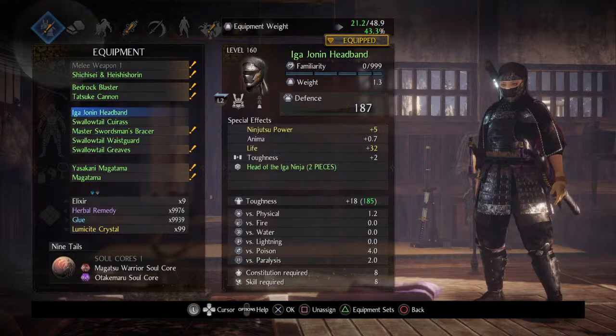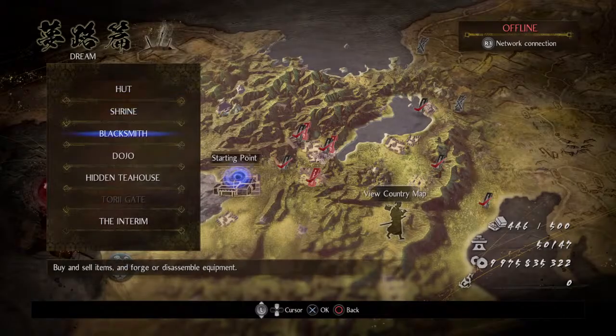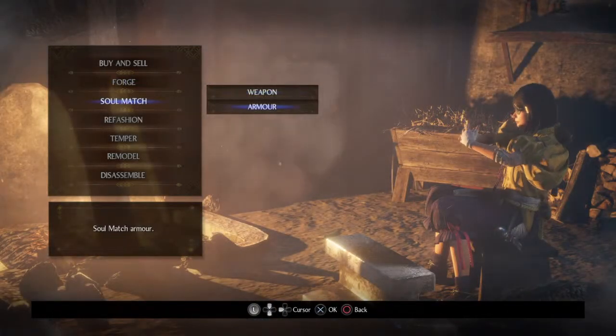I've got this eager gear and you can see that square and arrow in between them, which means it's an inheritable skill. But how do you actually make them inheritable? You can't just inherit it because you have that icon on. You need to go into the blacksmith and soul match armor pieces.